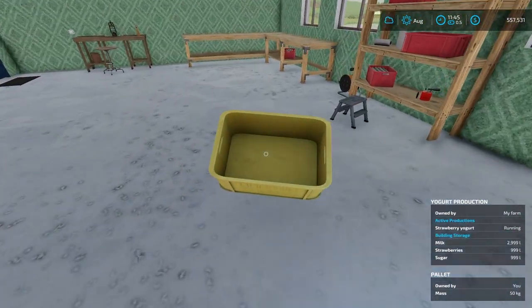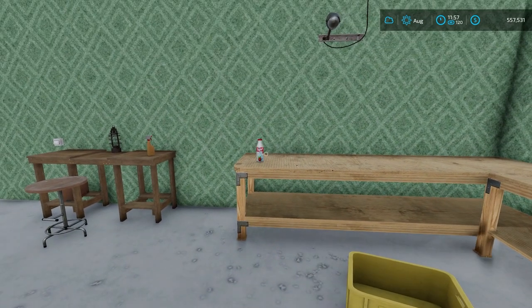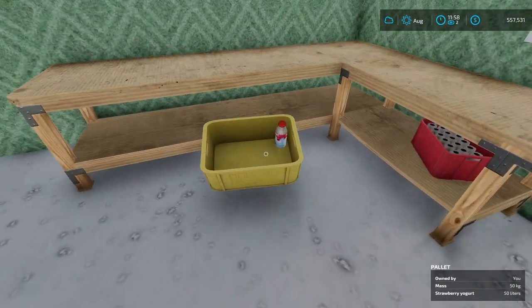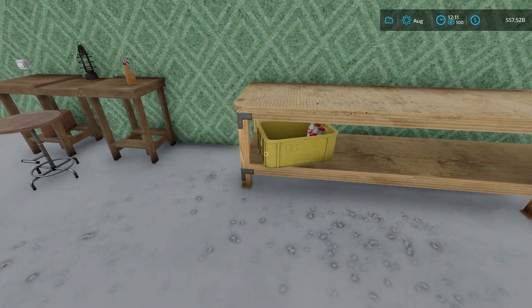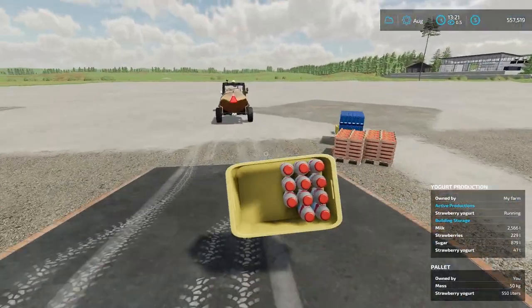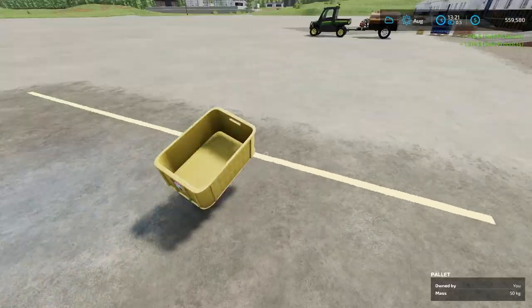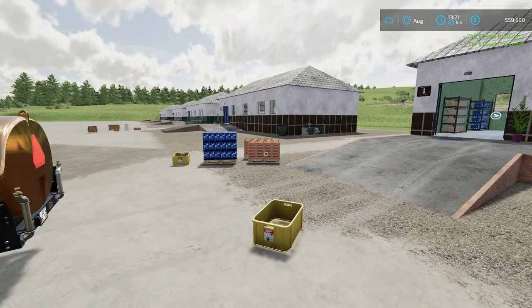With all materials loaded, bring the yellow bin over to the table where yogurt spawns. Fast forward a bit and a yogurt cup appears — just take it and put it in the yellow bin. Easier: place the bin on the shelf and they automatically spawn into it. After a short time we have some strawberry yogurt — about 550 liters in the bin. Take it to the market, sell it, and make about two thousand dollars. The bin comes back empty for reuse.